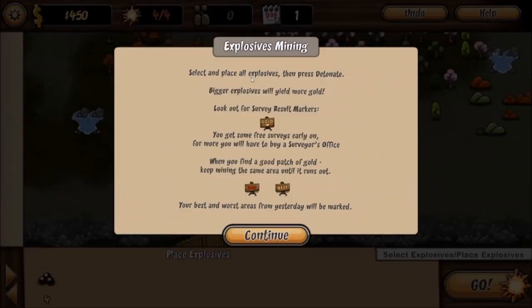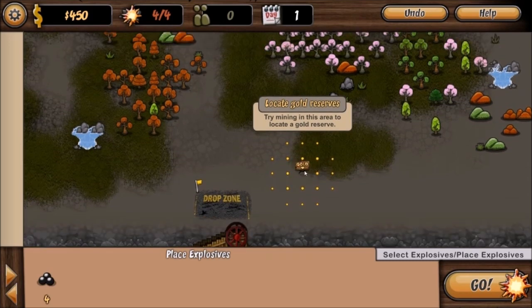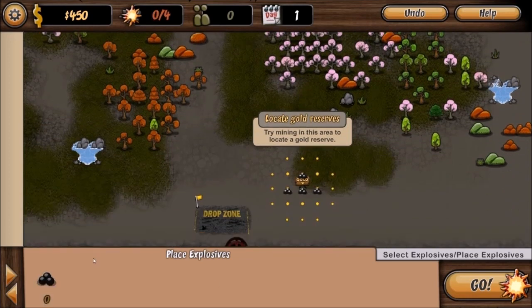Mine gold. Select and place all explosives, then press detonate. Bigger explosives will yield more gold. Look out for survey result markers — you'll get some free surveys early on, but you'll have to buy a surveyor's office. When you find a good patch of gold, keep mining the same area until it runs out. Your best and worst areas from yesterday will be marked. I'll try to locate a gold reserve — one, two, three, four. Go!